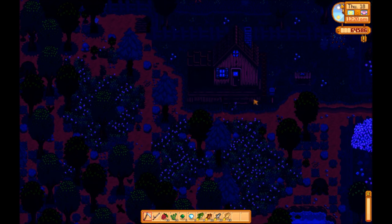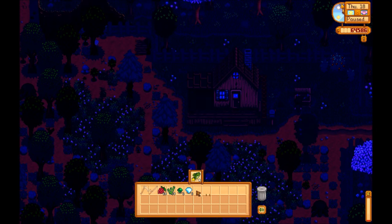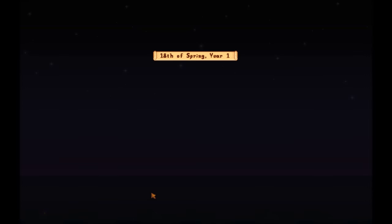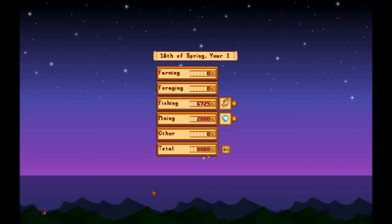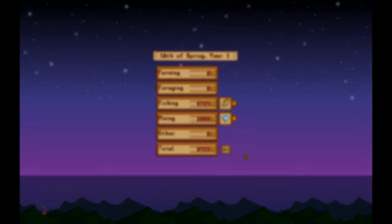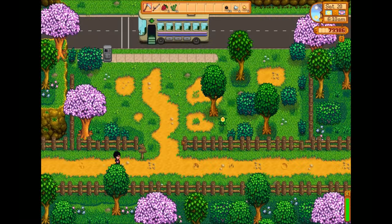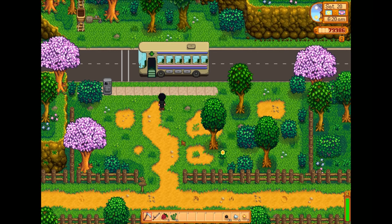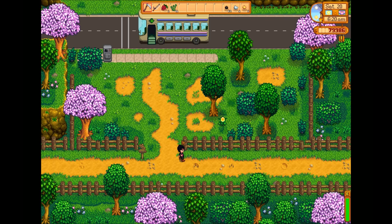Today was a productive day — 52 fish, 2 emeralds, and 2 diamonds from the treasure chests from fishing. That should be worth a few bucks. Almost 9,000 gold for that day — that's doing pretty good. It is now the 20th of spring and I'm up to just under 80,000 gold. If I was to keep this strategy up, I would make about 135,000 gold in just the first season.